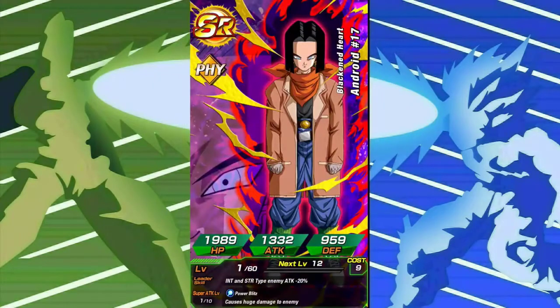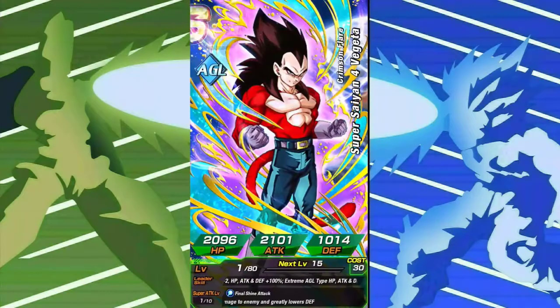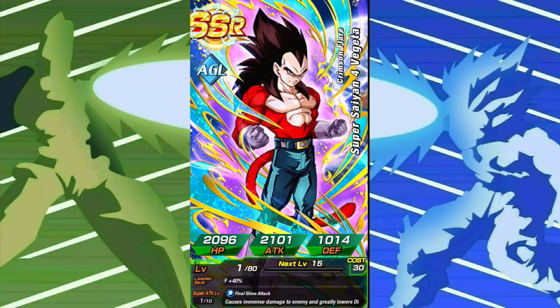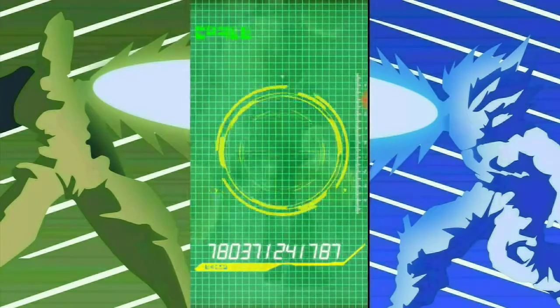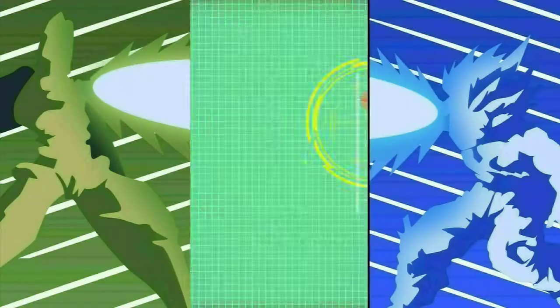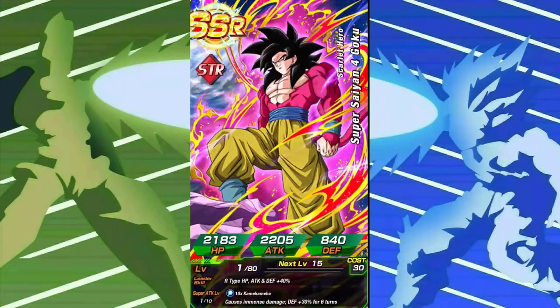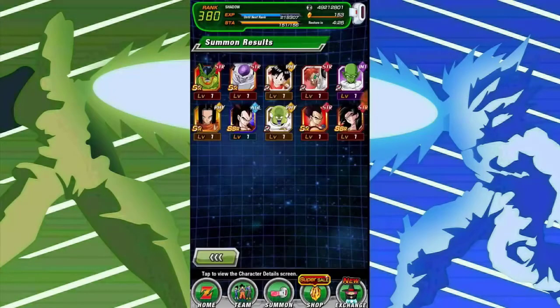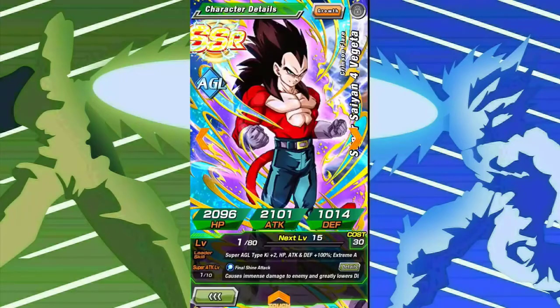I have all the super type units except for Super Saiyan 4 Vegeta, so if I pull him here that would be awesome. And we pull Super Saiyan 4 Vegeta as I'm saying that! I actually really needed this. Now I think with him I should be able to beat Super AGL. And we also got Super Saiyan 4 Goku — this is actually the first SS4 Goku I've ever pulled, since the one I have is from the purple stone from the three-year anniversary. I'm gonna screenshot that, that is awesome.